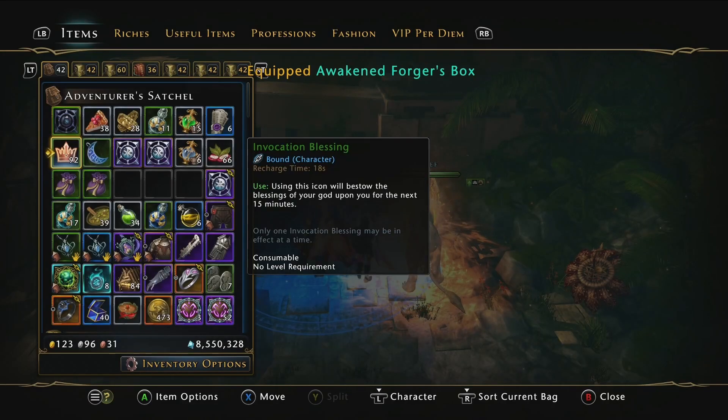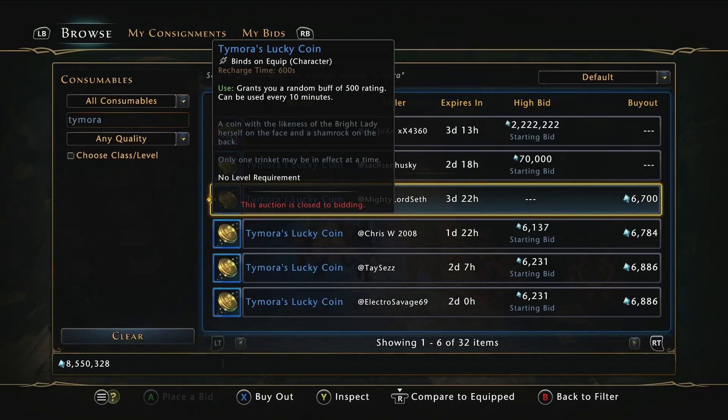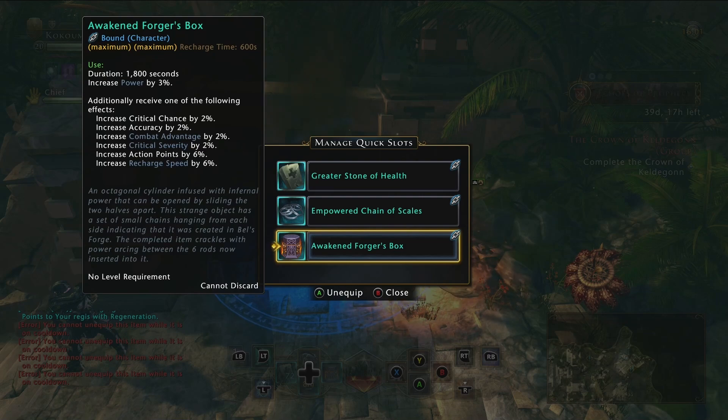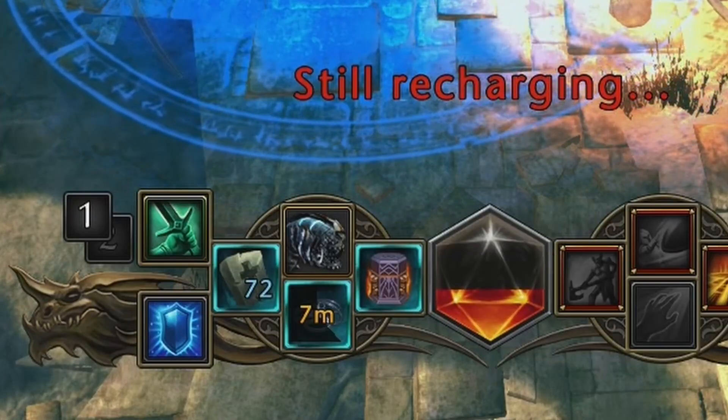These stat-increasing belt items don't stack, and of course you can use them again and again - they don't actually consume like other potions or elixirs. There were a couple of older ones in the game like the Time Aura's Coin and the Pocket Pair, but they are outdated now compared to these other two, so you're always going to want to run one of these depending on your role. Remember that if you go down these will wear off and you'll have to wait out the 10-minute timer to reapply the bonus.